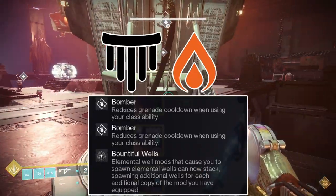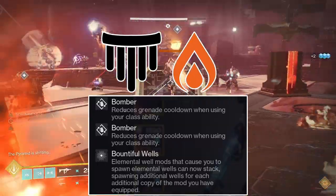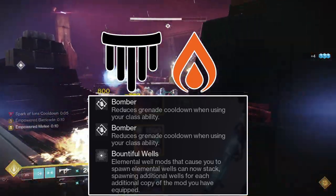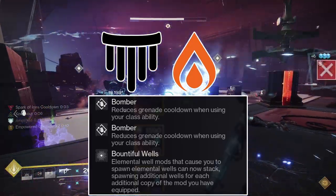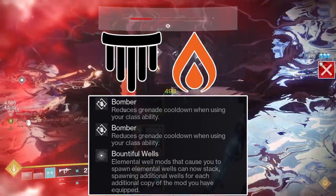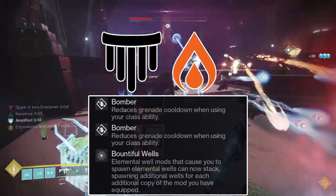On your Solar class item, run a Bountiful Wells mod in the Combat Style slot. If you're running two Elemental Ordnance mods, you'll spawn three Elemental Wells when Elemental Ordnance procs. One Elemental Ordnance will spawn two Elemental Wells when proc'd in combination with Bountiful Wells. In the class item specific slots, run two Bomber mods, which will grant you 20% Grenade Energy upon using your class ability — and as you're chaining abilities back and forth, it's a significant bump in Grenade Energy.